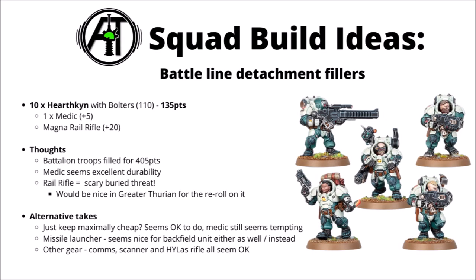Moving on, let's take a look at a few squad build ideas - perhaps the standard battle line one, a couple of Sagittor squads, and then one big chunky 20-dwarf high investment unit. First up, here's an idea for a standard slot-filler dwarf force. Say you want to run a battalion focusing on elites and damage dealers - what's the best way to get good value out of a minimum 10-dwarf Votann squad? The loadout I've gone for is 10 Hearthkin with Bolters for the extra range over Ion Blasters if there's no plan to get them massively close, one medic to absorb hits, and the big 20-point Magna Rail Rifle to ensure the unit can be genuinely threatening, particularly nice in the Great Aetherian League for re-rolling one failed hit or wound.